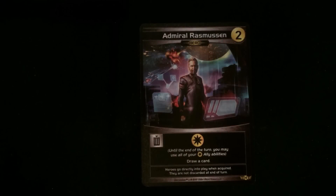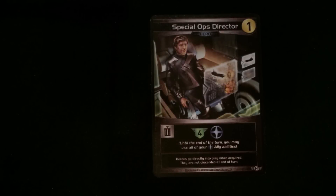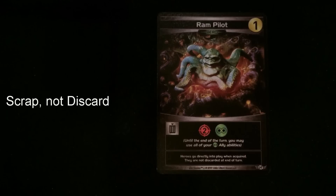Admiral Rasmussen: when you discard, you can use all your yellow abilities but you can also draw a card. From the green faction, Special Director Ops gives you four life and the blue abilities — until the end of the turn, you may use all of your ally faction abilities. One thing I didn't mention: at the very bottom of the card it says heroes, when acquired, go directly into play, but they're not discarded at the end of your turn. CEO Torres gives you seven life, it's part of the blue, and when you discard it gives you seven life and the blue ability. The Ram Pilot from the green — when you discard, it gives you two attack and you can use all the green abilities. We have two of those.